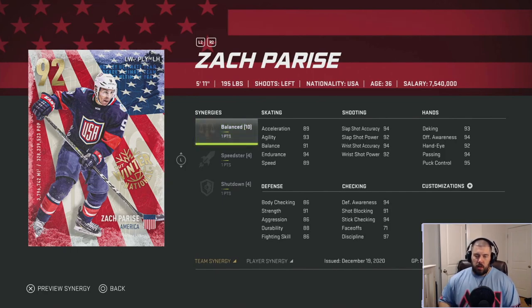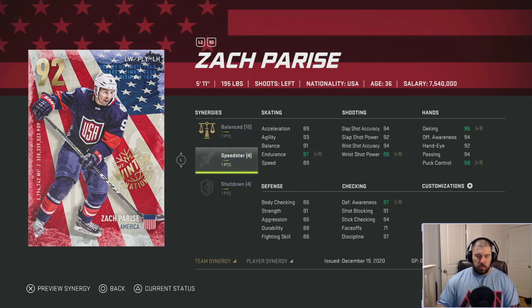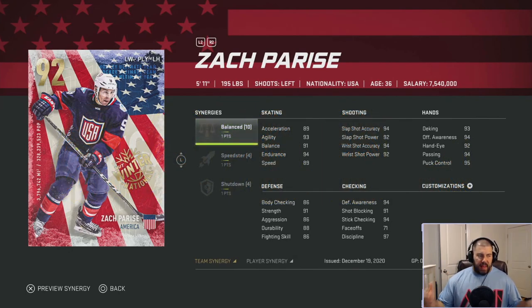Speedster is personally my favorite player synergy, giving plus-four speed, making Parise more lethal. The Balance team synergy gives plus-three endurance, wrist shot power, deking, puck control, and defensive awareness. He's a little slow but Speedster makes up for it — there's no way you don't have three other guys with Speedster on your team. These cards are going to be upwards of 600–700,000 coins, so I'm giving Zach Parise four and a half chewies — he's player synergy dependent.